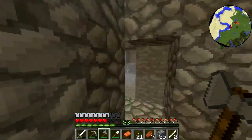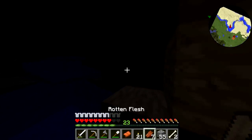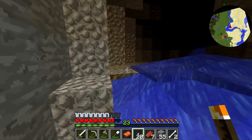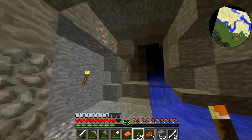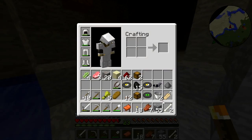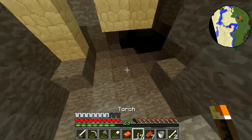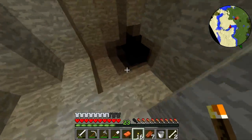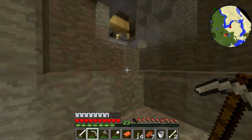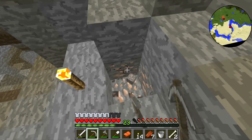Do you want some rotten flesh? No. How much do I have? It was for your dogs. Can you get some for my dogs? I'll pay you seven dandelion yellow. I'll just give it to you for free. You don't accept my offer? Nope, I'm not part of that dandelion life. This cave is decently big.